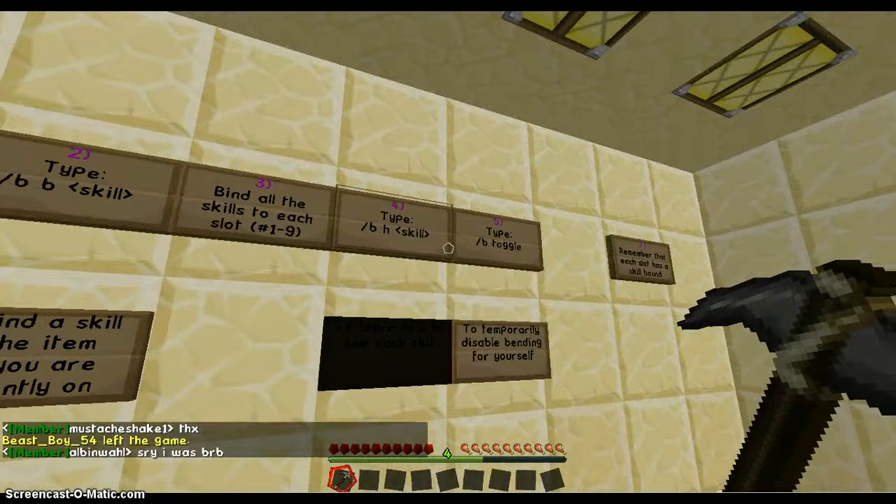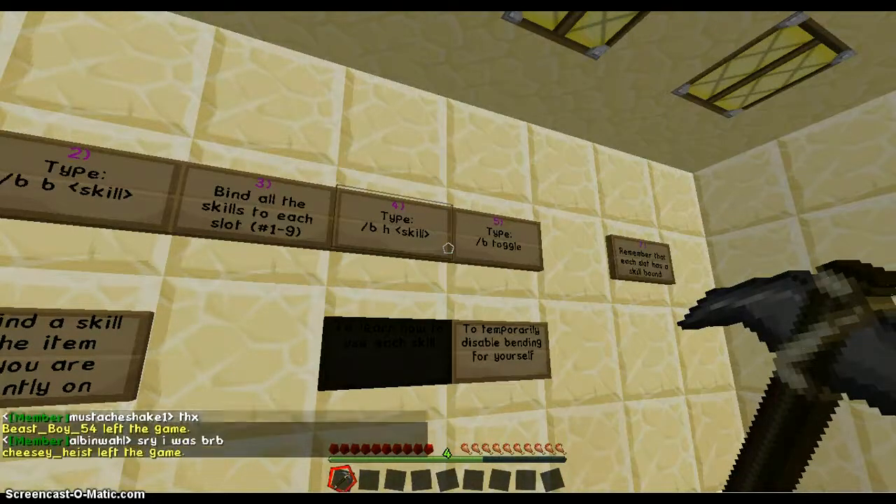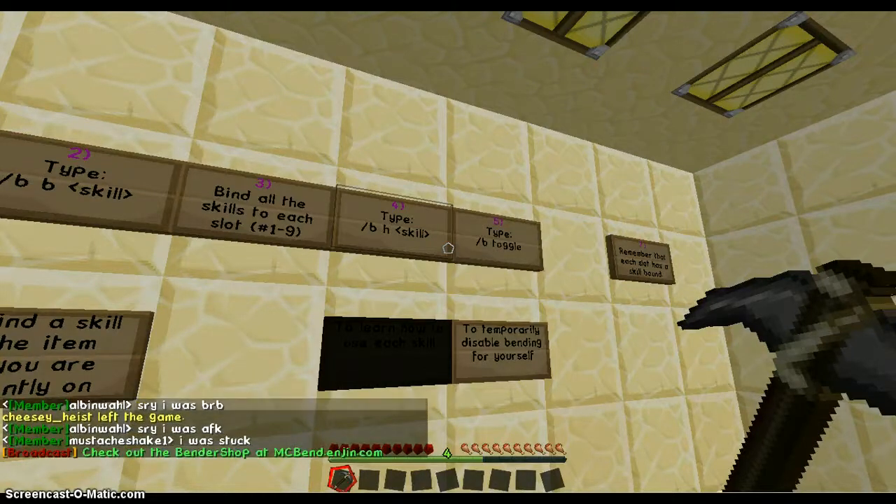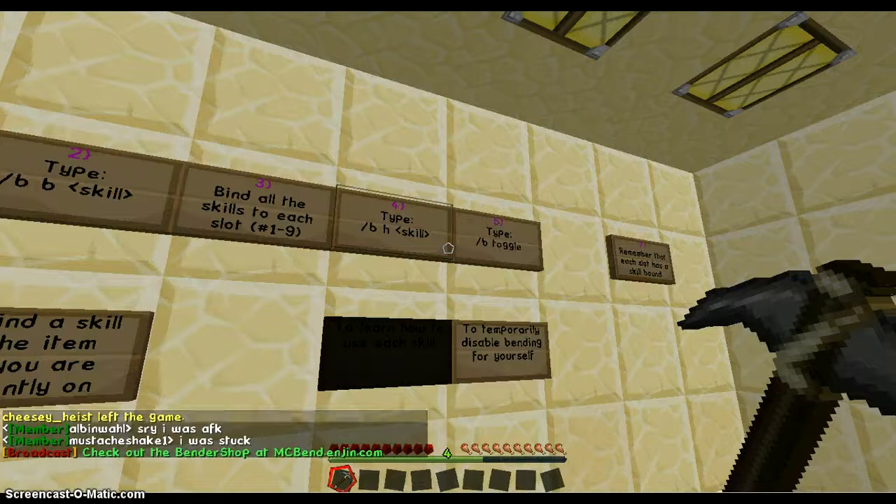When you're done binding all your skills, type '/b h skill' — that shows you how to use each skill. I'm going to be demonstrating that in the video.